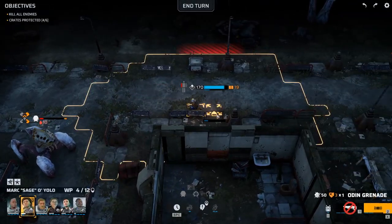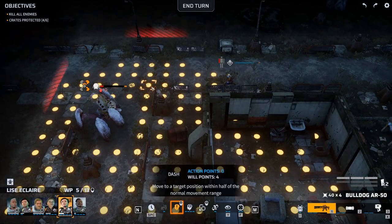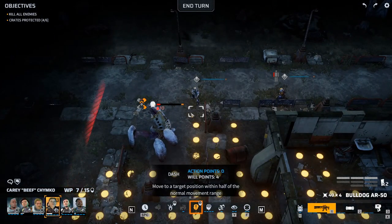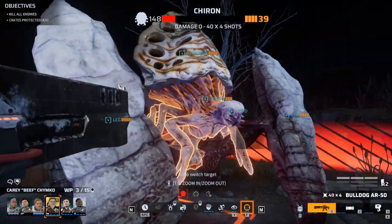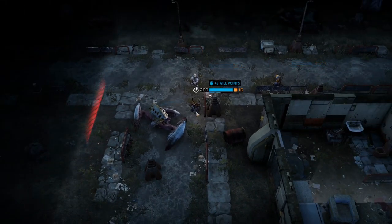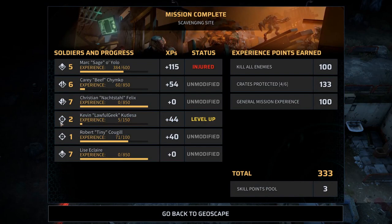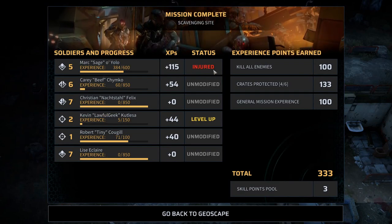Let's get out of there. You need to dash in front here. At least you're level seven. You're in its face - excellent. Mission complete. And Kevin leveled up - very nice. He got a lot of XP but he also got injured.